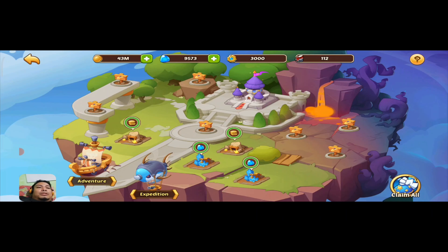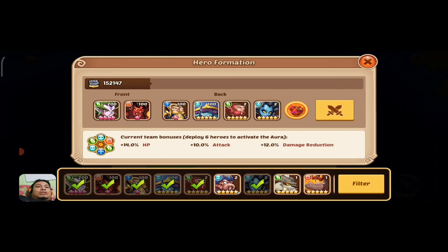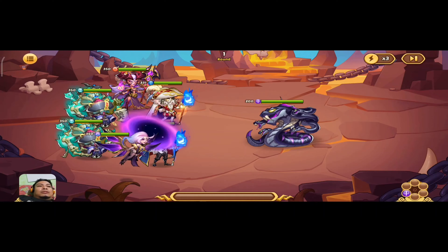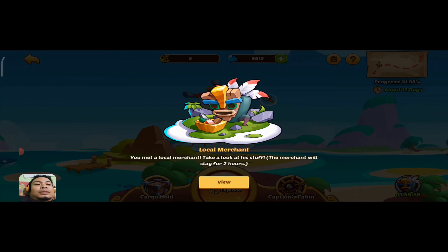One of my guild members or officials is reminding me that we need to do guild war, so I'm going to show you a preview of what guild war is. We do seven, then put in a weak hero to get additional rewards, then smash using our account. That is how to do your smash in Nest of the Void. Now we're going to finish this Celestial Island.